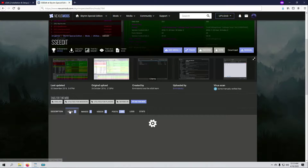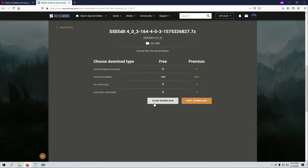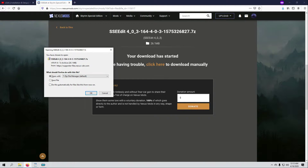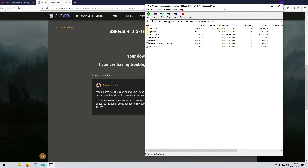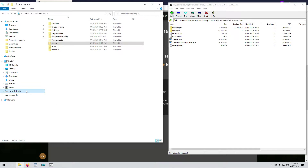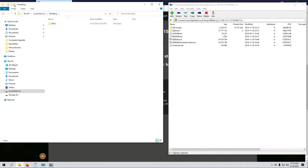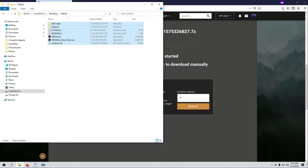I follow Michael's link to the SSEEdit Nexus page, go to the Files tab, select Manual Download, and hit the non-member slow download button. I choose to open with 7-Zip. When the download completes the 7-Zip window opens automatically. I slide it to the side and open another window next to it for where I want to install SSEEdit. I chose my modding folder and created a new folder there called SSEEdit. I open that folder, use Shift-click to select everything in 7-Zip, and drag-and-drop it all into the empty SSEEdit folder to extract the files.